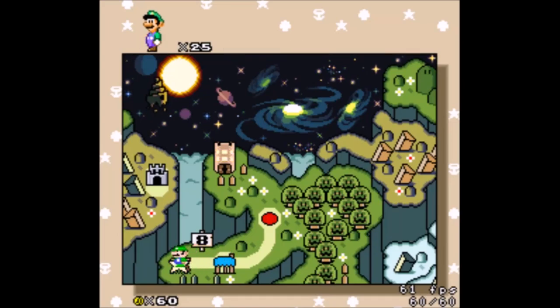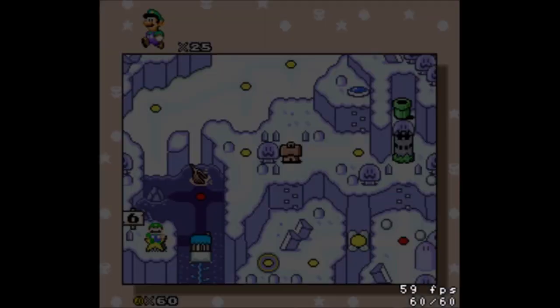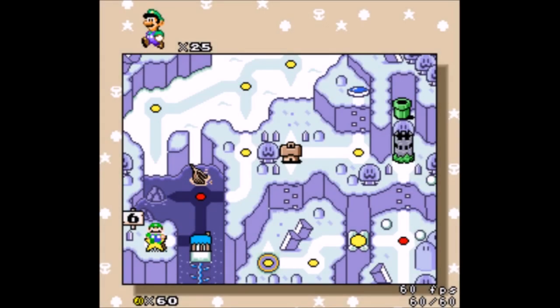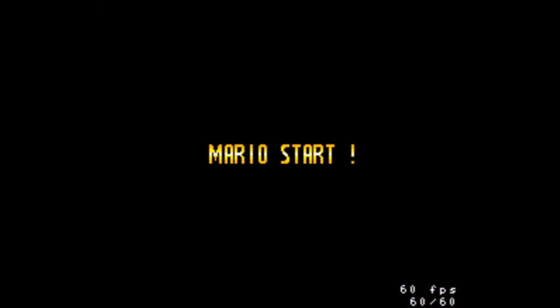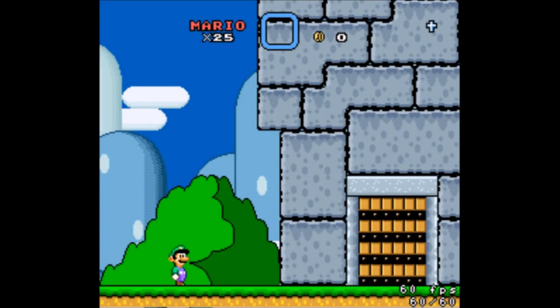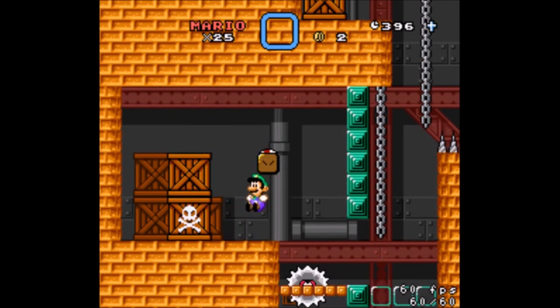Welcome back to Jump One Half. Before I go and explore World 8, I think I should go complete other things first. It drops me off here apparently — well, it's close to where I wanted to be anyway. Let's check out this castle and see where it goes. Factory of Necessity by Witherskelly. So far his levels have been platformy, rompy levels, so I have a feeling there's going to be less puzzles in this level than in some of the other levels we've seen so far.